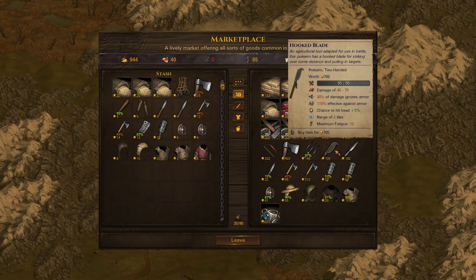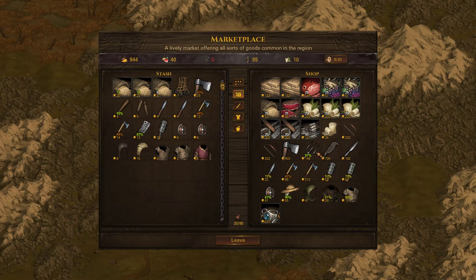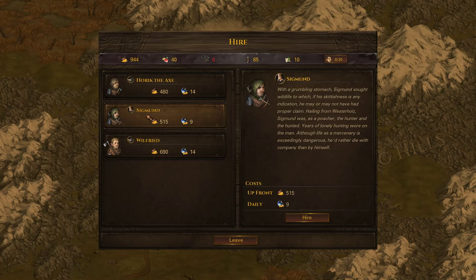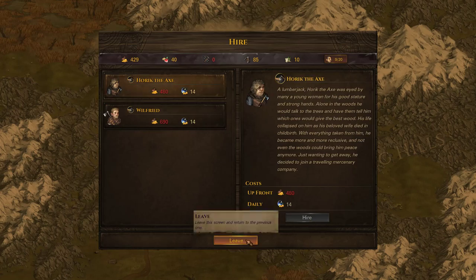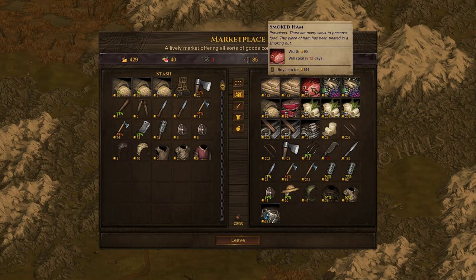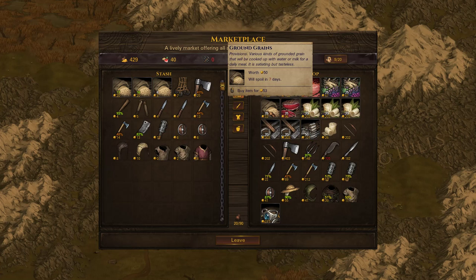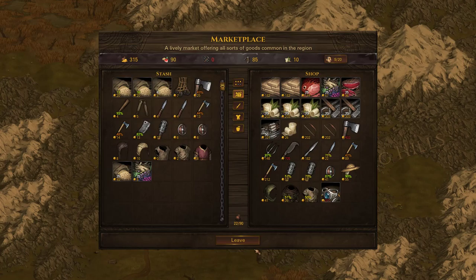I guess we don't need the extra spear. Let's not get too captivated with the idea of buying something just for the sake of it. Eventually we'll be in the market for a new ranged individual — is Sigmund that person? Is he going to be our next ranged person? Daily of 9 is not terrible. Let's hire him and then let's just get food — we only have 2 days of food supply. We got some here — that's not bad. We'll get this, which is going to be 5 days. Perfect.